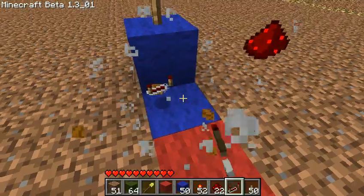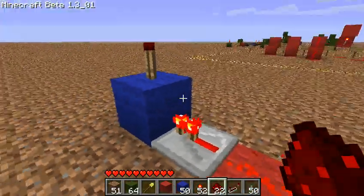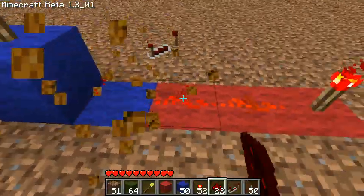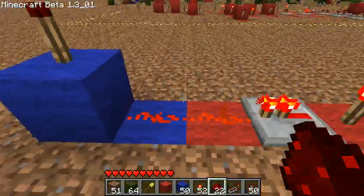If you move the redstone repeater one closer, it works as expected again — it's powering the block, turning off the torch. If you move it one further away, like that, it suppresses the torch just fine.